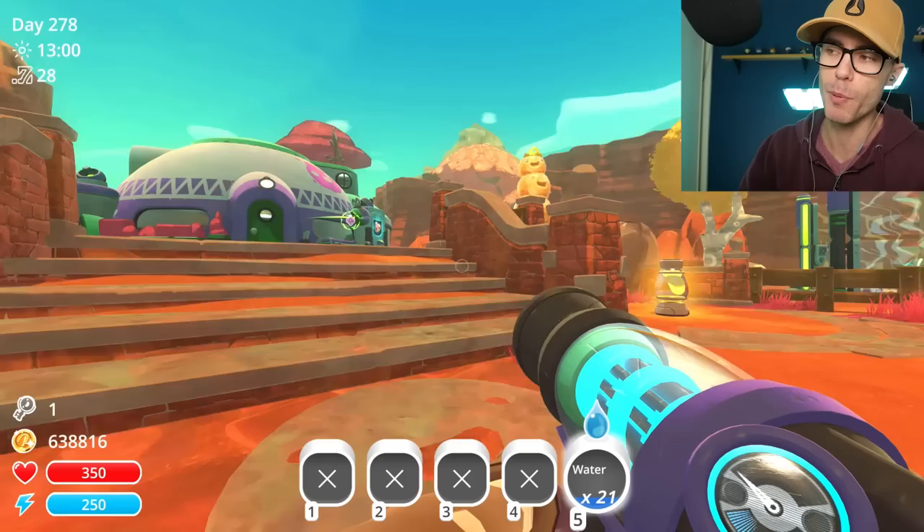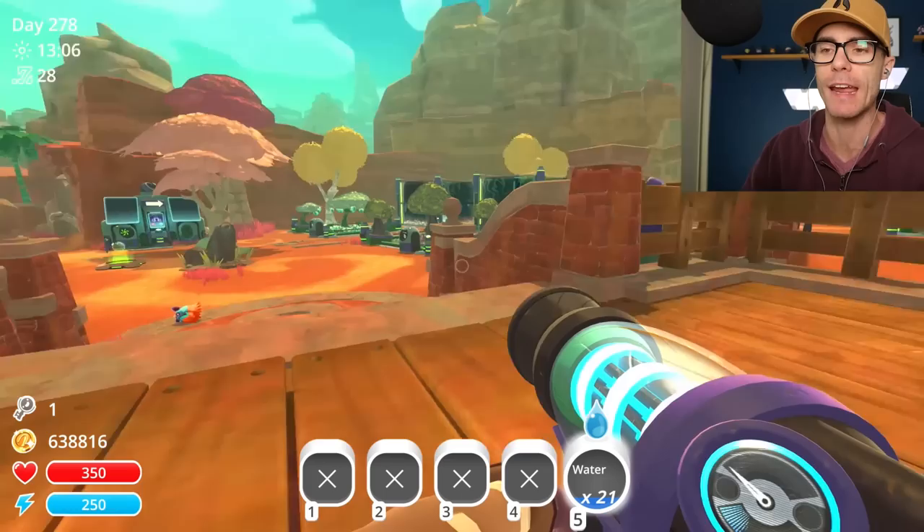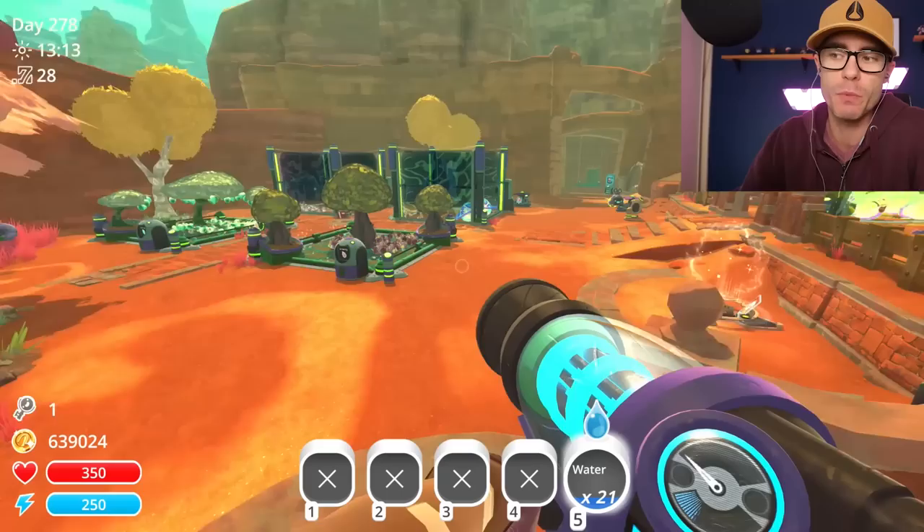How's it going, everybody? My name is SpinPy, and we're back. We're playing Slime Rancher. We're looking at the updated version of the Gold Largo mod today. It's been updated to support all the new Secret Styles, which is really cool, because the Secret Styles are very, very different. So we need to make sure that they work with the Gold Slimes.